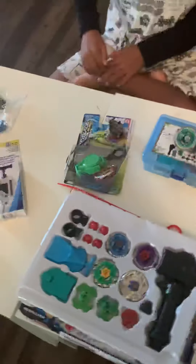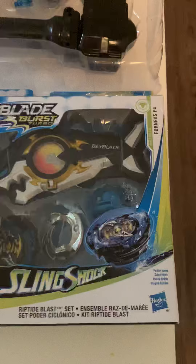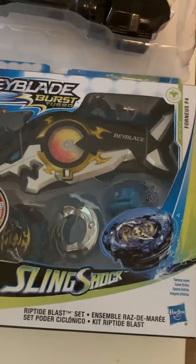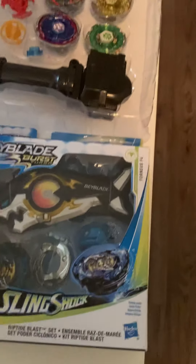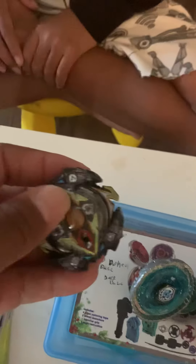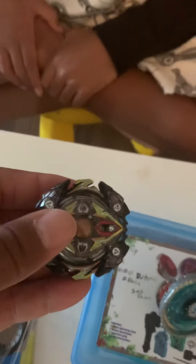Yesterday we were in Target and we came across this right here — this is Forneus F4. He comes with a pretty cool launcher which we'll unpackage. While I'm doing that I'll let him stay there. And then Zillion Zeus here, that we unpackaged last time — we got some pretty good wins. I didn't really notice those Z's on the side there, but whatever.